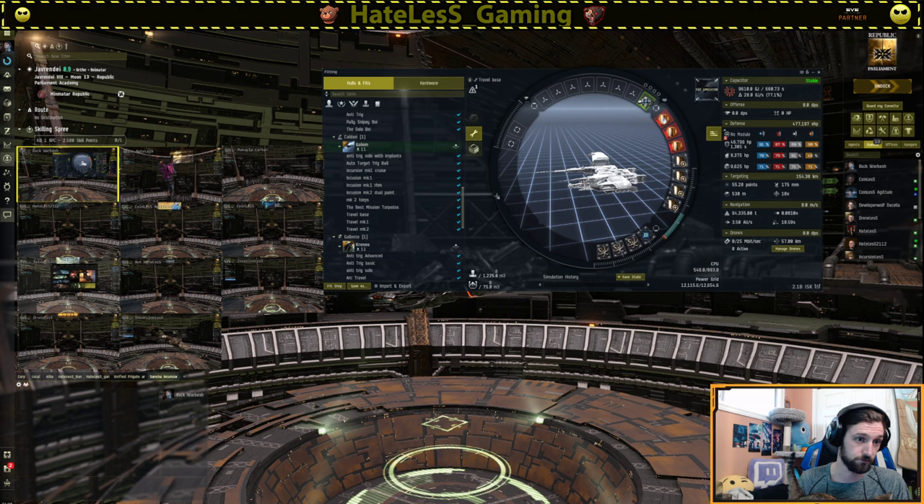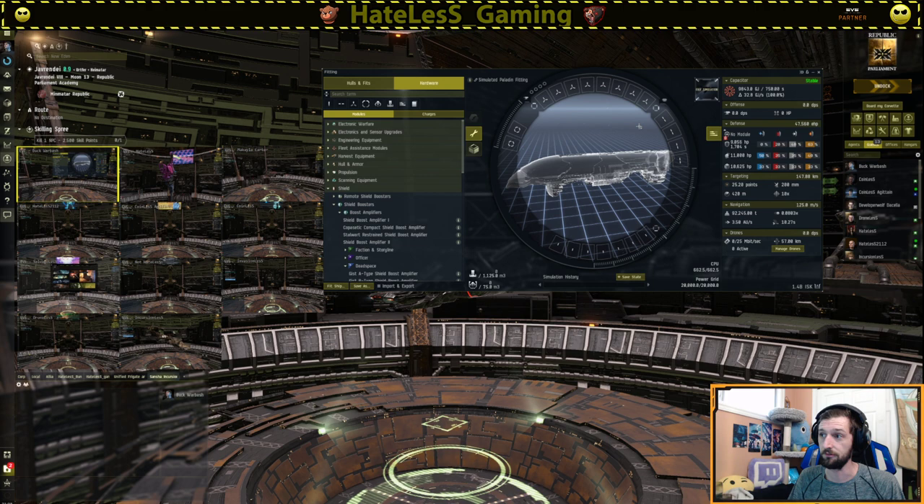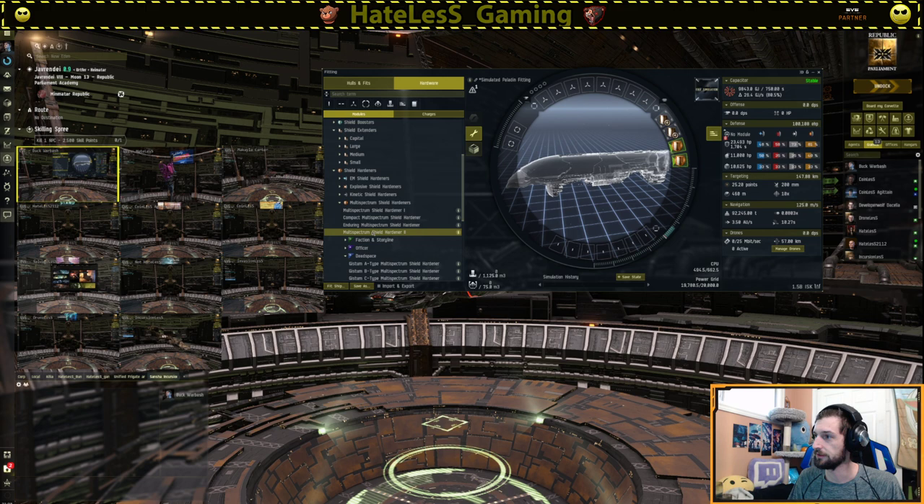For armor ships the basic premise is very similar. Using a Paladin, for example, there's not much you can do to increase EHP in the mids, but you can take off your PvE modules and put on shield extenders if you'd like. We'll go ahead and put a couple of shield extenders on here — Republic Fleet, Republic Fleet, Republic Fleet — and then I'll put on two regular T2 multi-spectrum shield hardeners. We're not going to spend a lot on the shields.